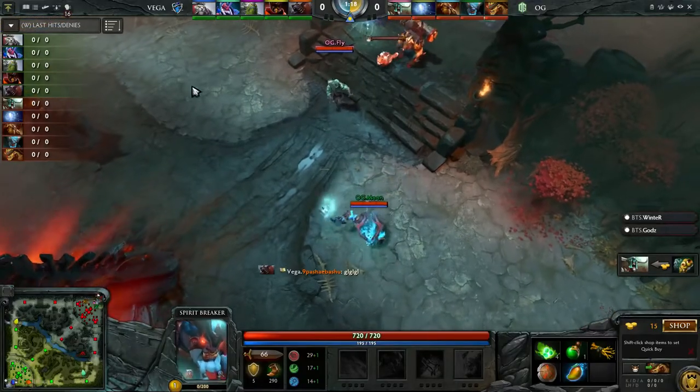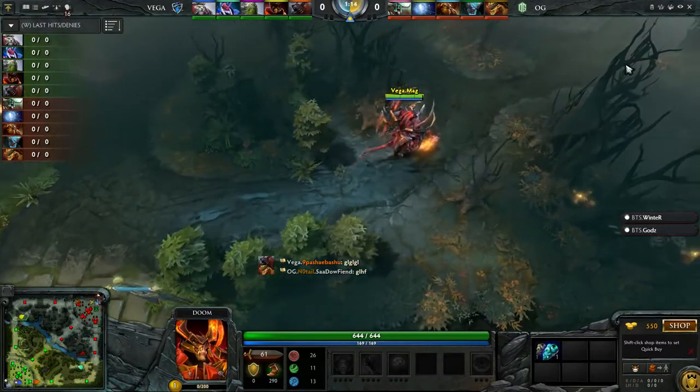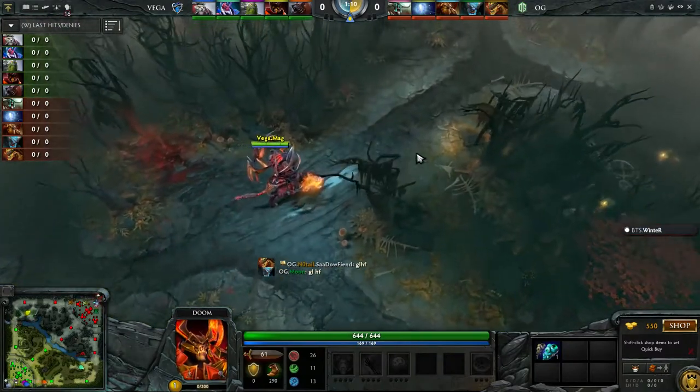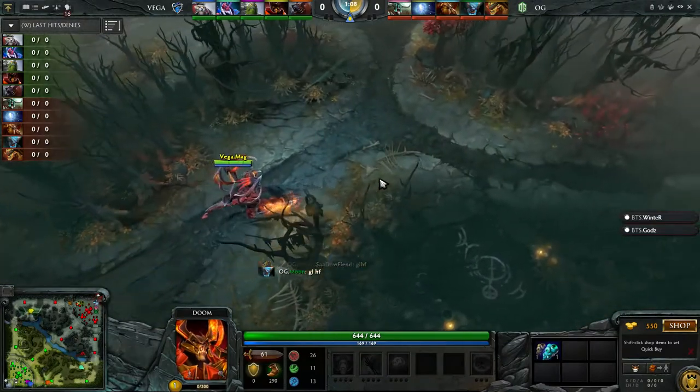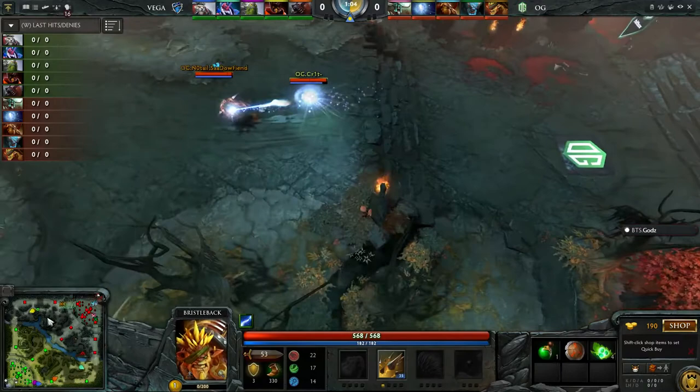Carry can do that, but Enchant Totem — you don't really need a carry because the Earthshaker is a carry. Alright, well here we go, our opening match here on the Dota Major 3 stream with myself, Gods and Winter. It is Team Vega Squadron up against OG.